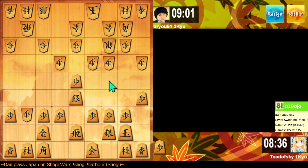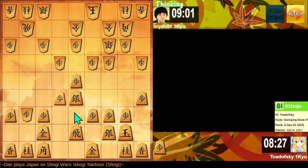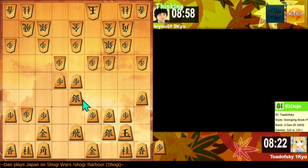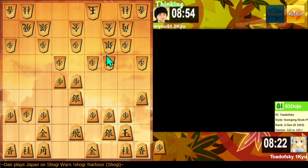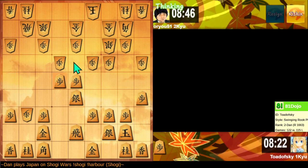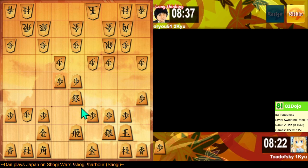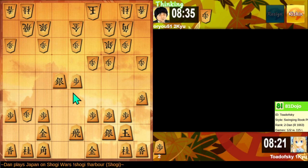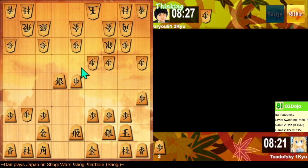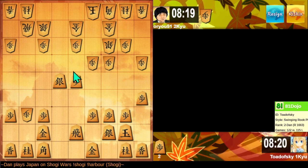I don't want to block my bishop and I don't want to push on this file either. Maybe it just helps their pieces get active. So, what's going on in this position — they've blocked their bishop very thoroughly and made it difficult for their silver to approach. Their golds are split, so this seems to be a timing where I can push in the center without any kind of opposition.